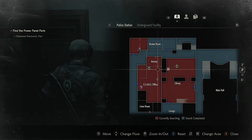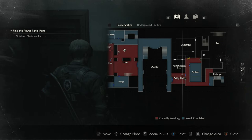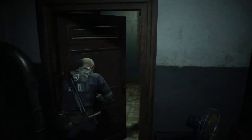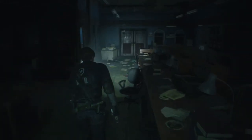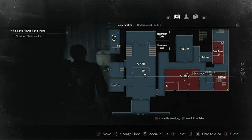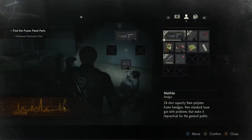So yeah, second floor, I think that's about it to be honest. And I wonder if Marvin has turned into a zombie yet. What stuff do we have in here that we can pick up? Gunpowder, flash grenade, handgun ammo - that'll be useful.